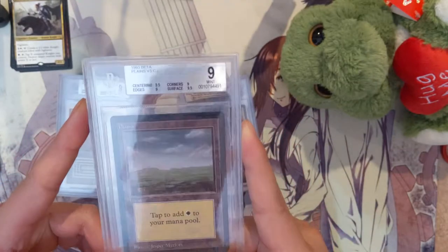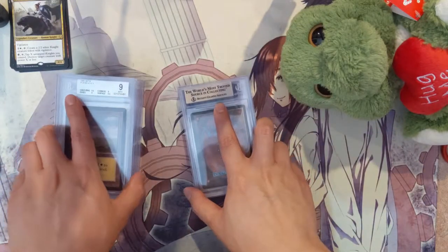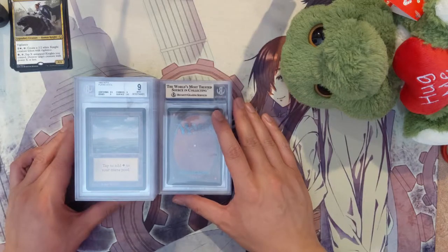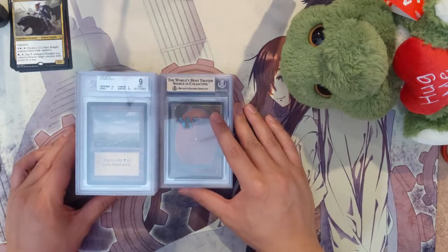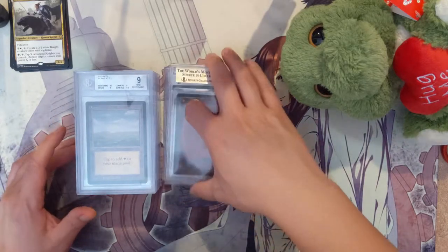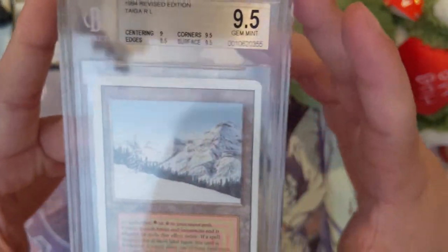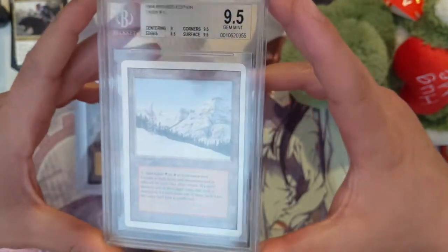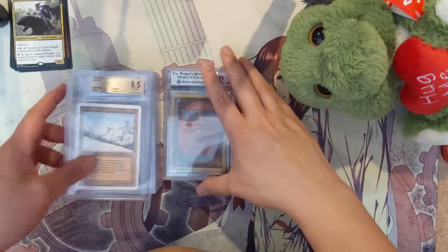A Beta Plains — just a Plains — this card wasn't that cheap. It's just a land card but it's from Beta, therefore more expensive than you'd think. For people that are primarily Pokémon people, like a Base Set first edition Energy still might not go for a lot — but lands are the exception. Here we have a Taiga — that's 9.5 Revised — very nice.